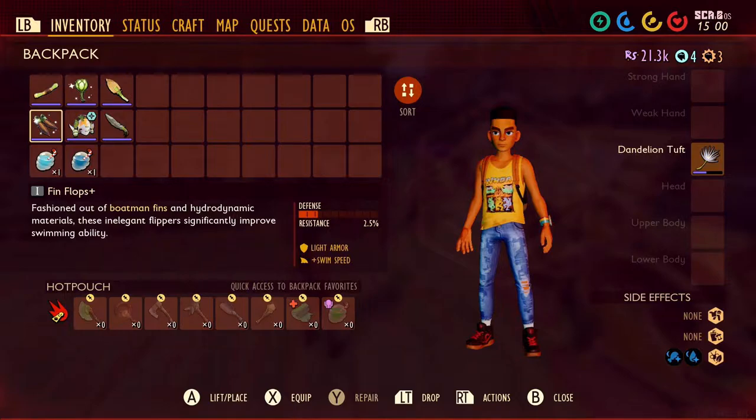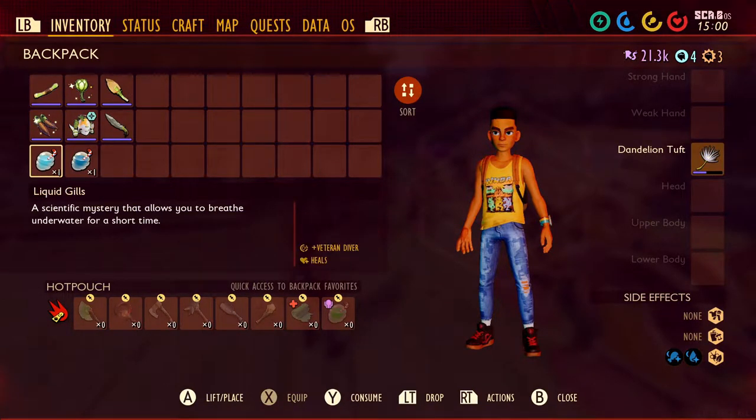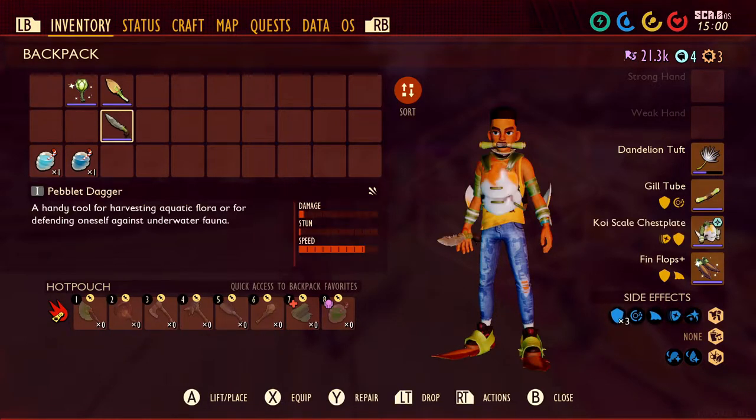Optional gear includes fin flops to swim faster, koi armor for body armor, a pebblet dagger to attack underwater bugs, and you can drink smoothies to make exploring the pond easier — like liquid gills for more air underwater and fluid flippers for swimming faster. So let's equip our gear and head over to the pond.